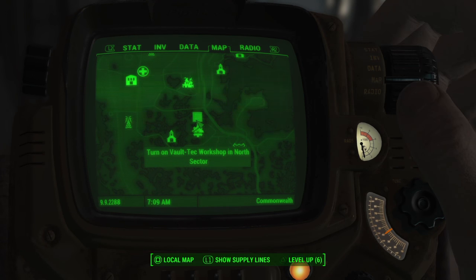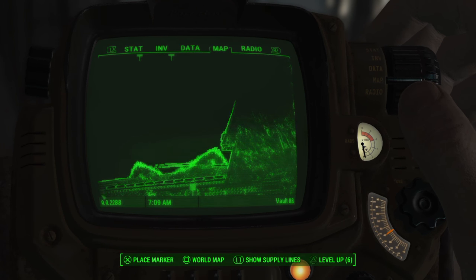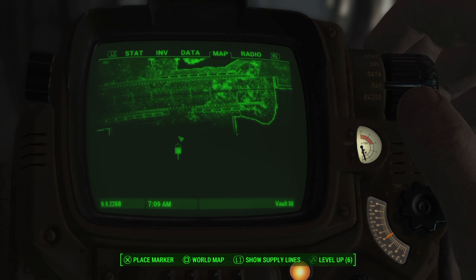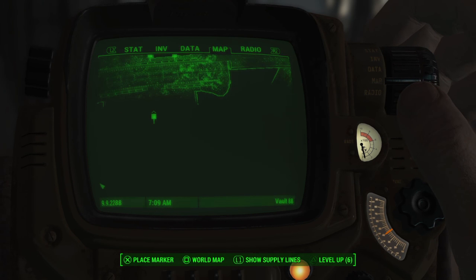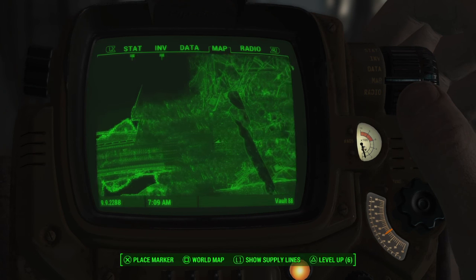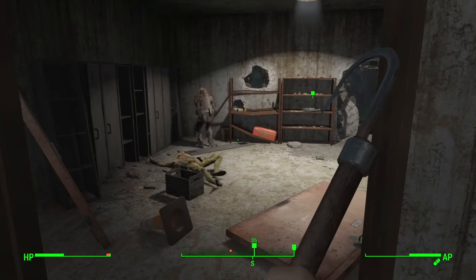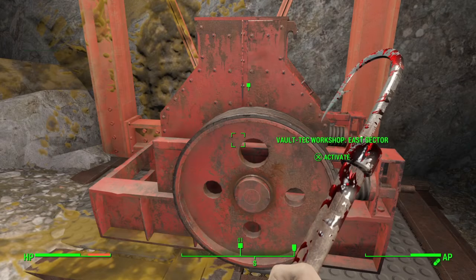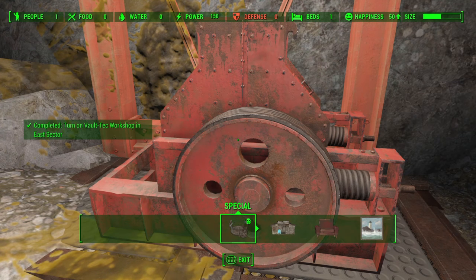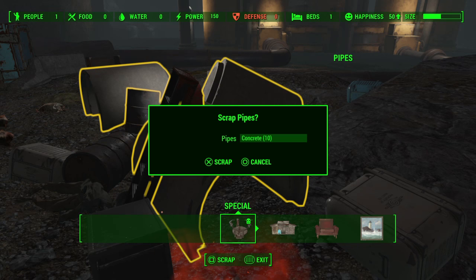It's always fun finding a Mirelurk queen in an enclosed area where you don't have anywhere to run or hide, but luckily we were able to take that queen out. I did try to access the workstation down there, and the message came up that I needed to find the control board. Looking at my map, I find the control board location, head to that area, take out a couple of ghouls, pick up the board from the shelf, bring it back to the workbench, and once I install that control board, I now have access to this east sector for building.